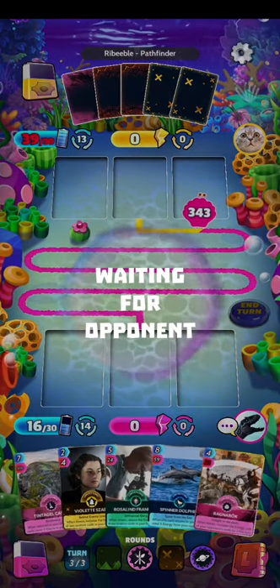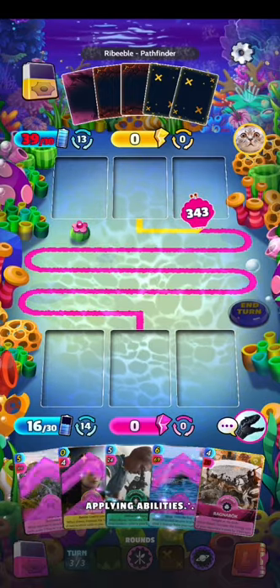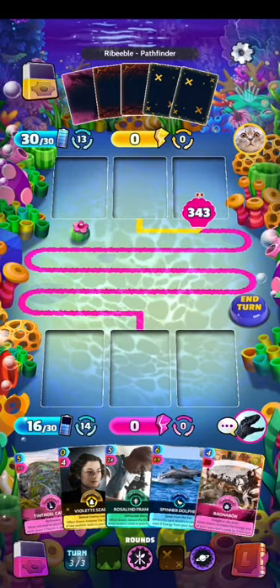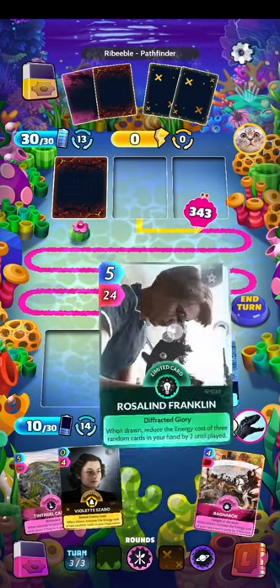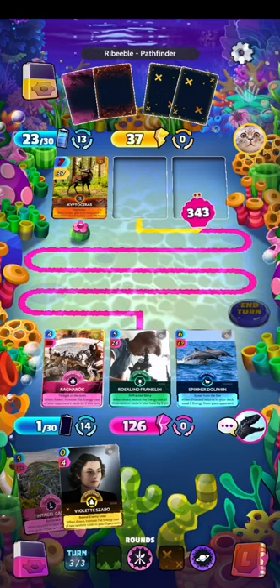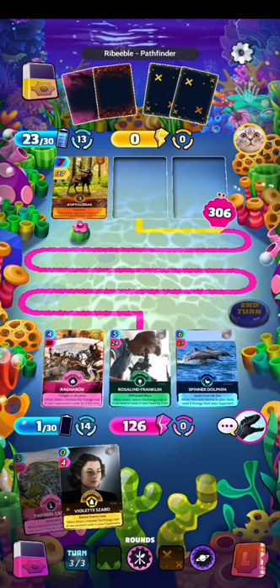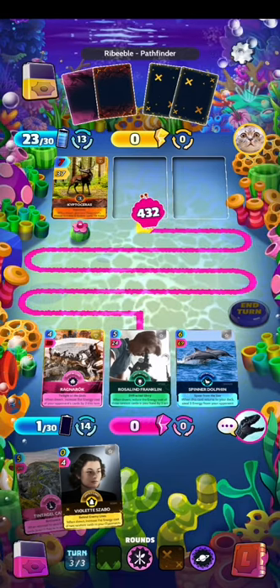Let's see, guys. I will keep Titan and try to steal some energy. I need to get rid of some cards — we'll have the opportunity to get more cards on the next turn.